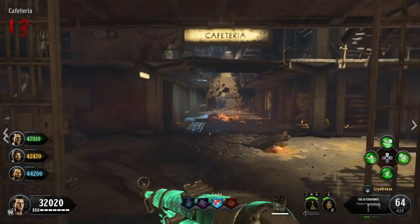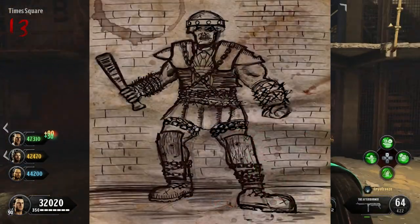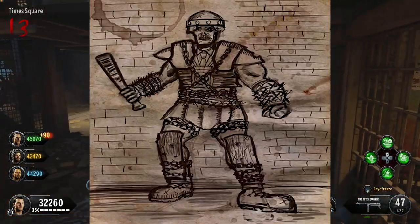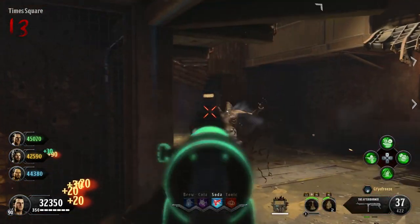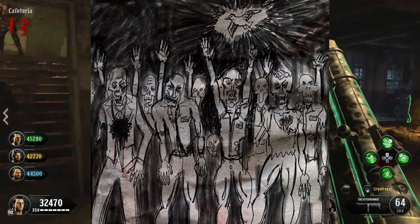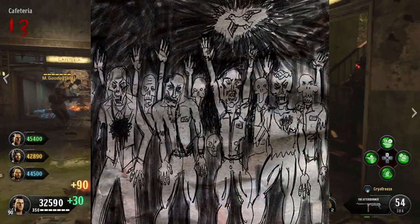The next drawing is of Brutus. Of course this one makes sense — it's a pretty pointless one in my opinion. Arlington's seen Brutus, he's drawn him. I don't really know why this is in the game.